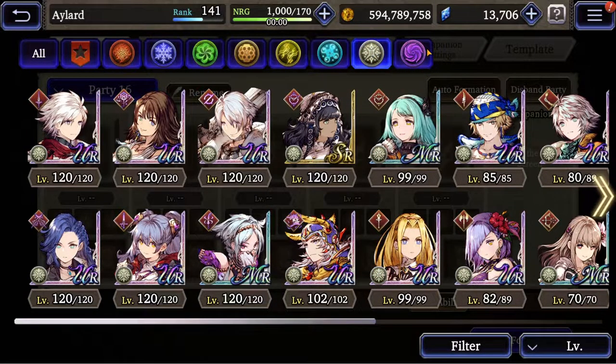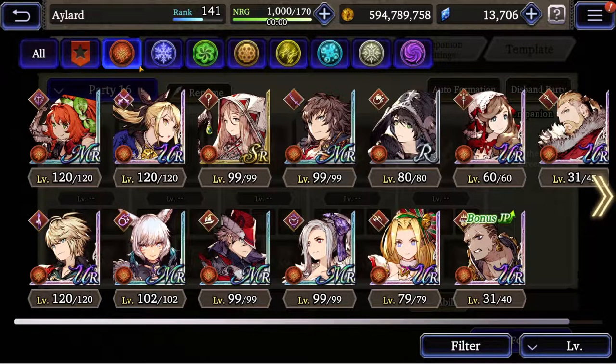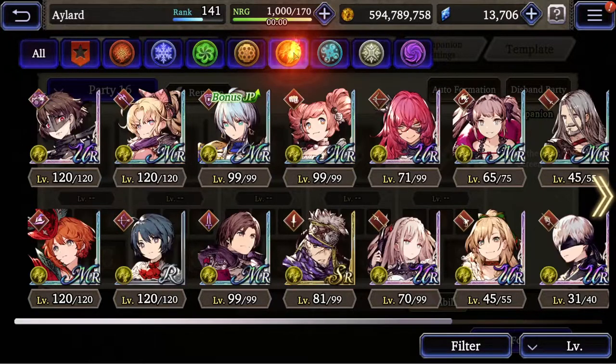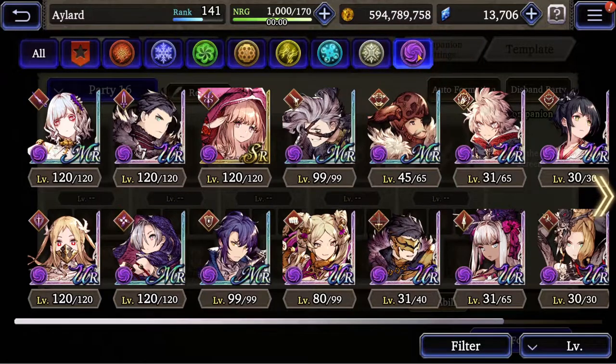The meta elements are obviously going to be light and dark — they will always be meta. But there are some emerging elements such as lightning, and to some extent wind and water. Earth is not meta, fire is not meta, and ice I don't think is meta either. The strongest units are found in lightning, a few in water, and definitely in light and darkness. For PvP, go with those. For PvE, everything will work, and eventually you'll need a team for each element because events throw enemies that are weak to certain elements and resistant to everything else.